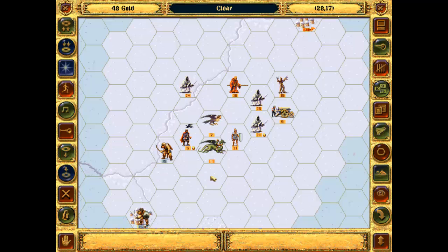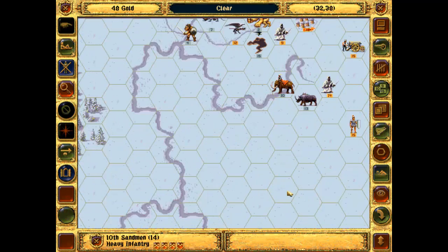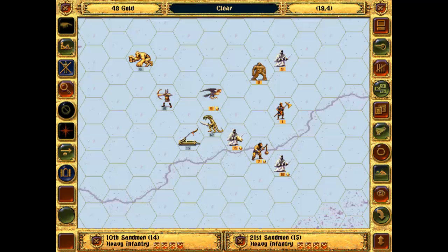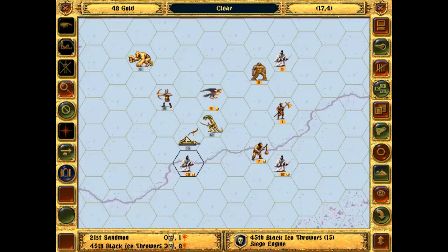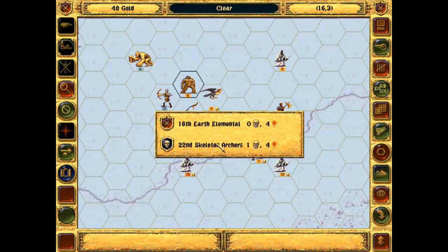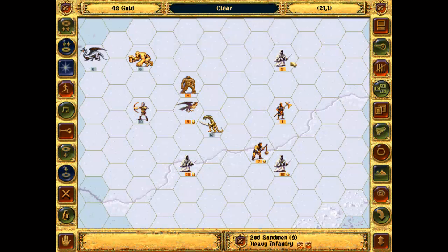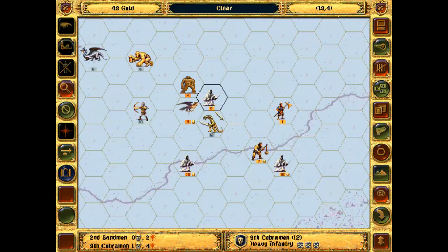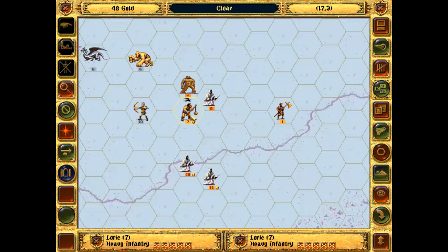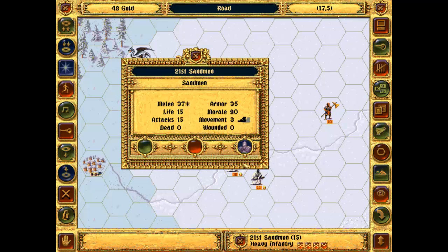Wow, that was a lot of attacks - I think they killed one of the harpies. Let's have a look and see what's happening over here. Do they not have any fliers? I do need to take out the black ice throwers before I do anything else. That's all I can do up there. It's fairly difficult being so split up here.